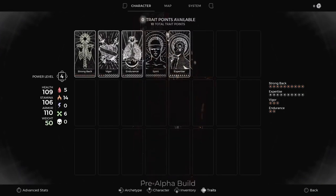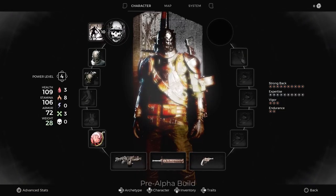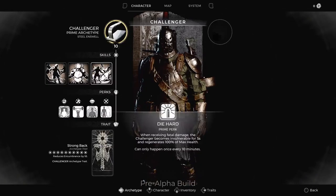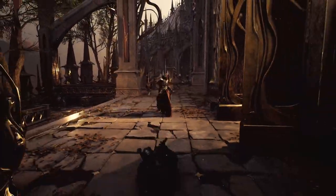Rounding out their kit is the archetype trait, Strongback. It reduces armor encumbrance, allowing players to wear heavier armor without the weight penalty — an amazing unlock that can mesh well in any build where you want toughness and agility.